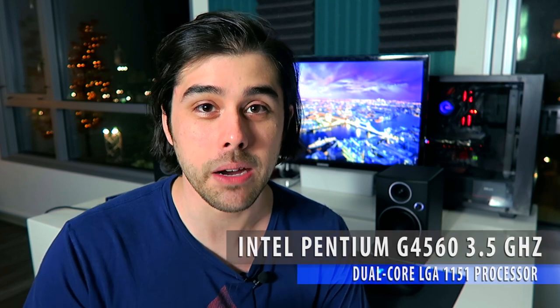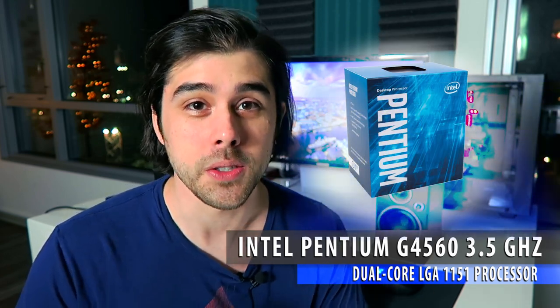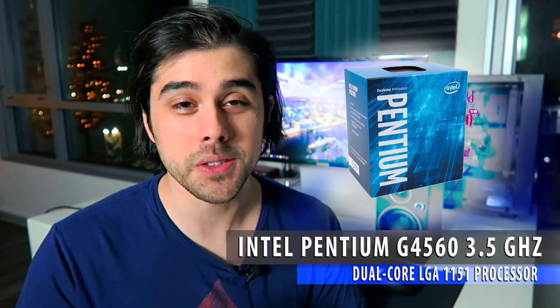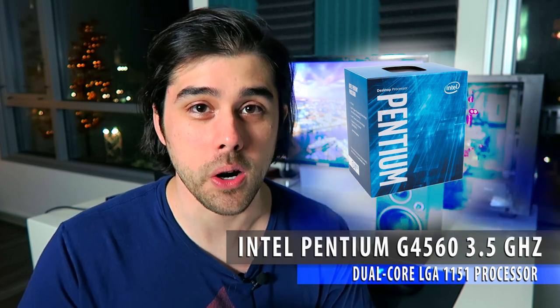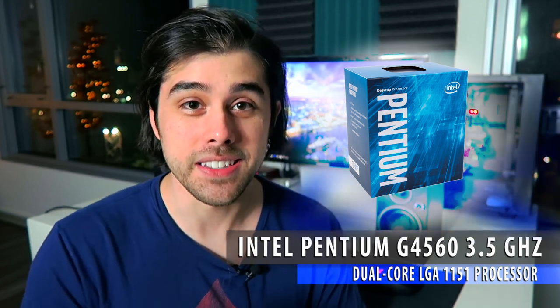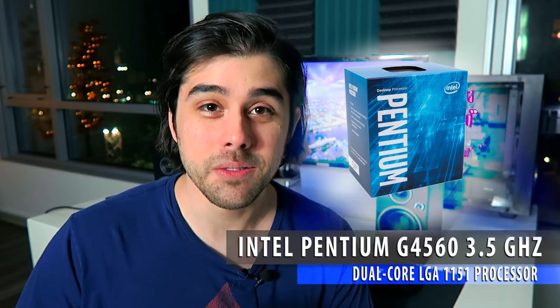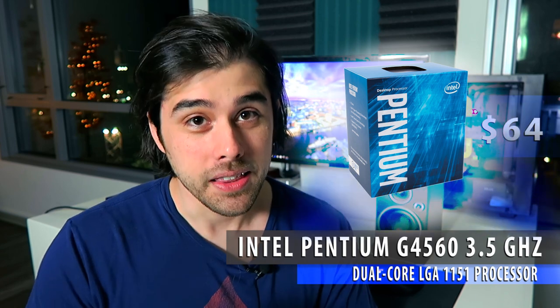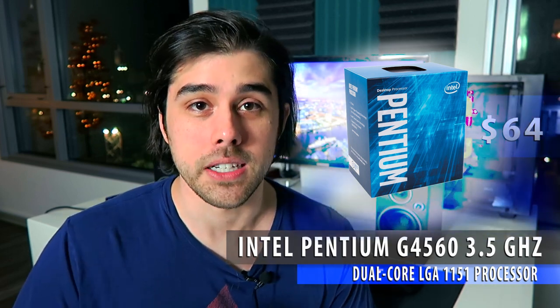With that interruption out of the way, let's jump into the part selection. Up first for the processor, the theme of today's build from Intel is their new 7th generation Kaby Lake processor, the Pentium G4560. In the past I did a $300 build using the Pentium G3258, which being a pure dual core had a lot of limitations — not really allowing for full utilization of the hardware, since most games now expect four or more threads. The Kaby Lake Pentium G4560 is a dual core clocked at 3.5 GHz, but it also has hyper-threading giving you four threads. The suggested retail price is just $64, so you can probably pick this up for around $75 or below. I'll leave a link in the description for that part as well as the rest of the build.